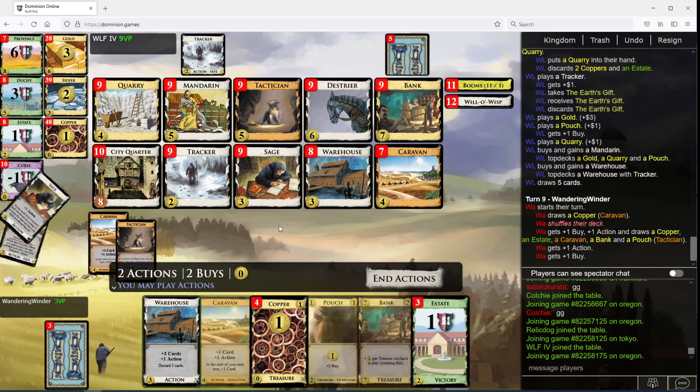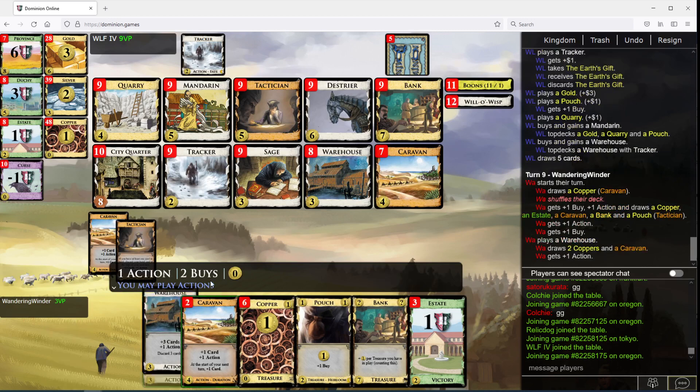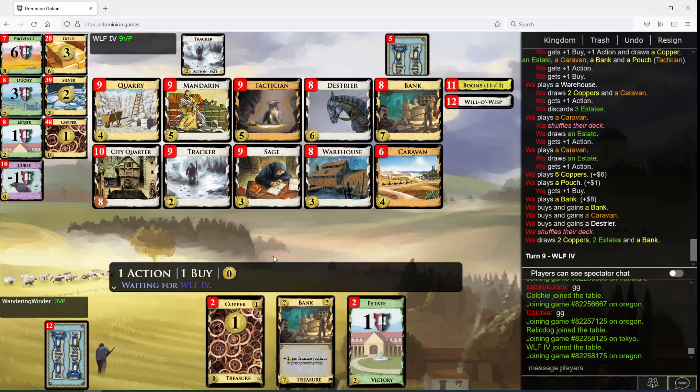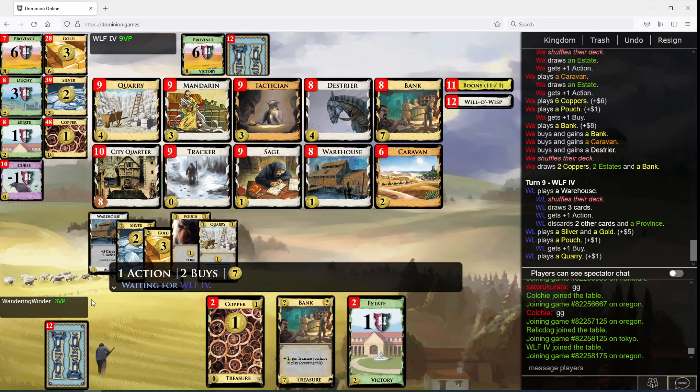My game plan has come together really, really well. And a Warehouse. So we need to do it now, I think, just in case, because I want to play both these Caravans here. This should be enough to go seven, four, four. Hopefully we find our Tactician here. Maybe it wasn't that important to play both Caravans - it would have been better to just play the Caravan and then the Warehouse. And if I don't get the Caravan played, I don't get the Caravan played.